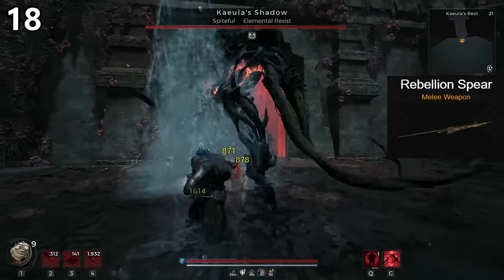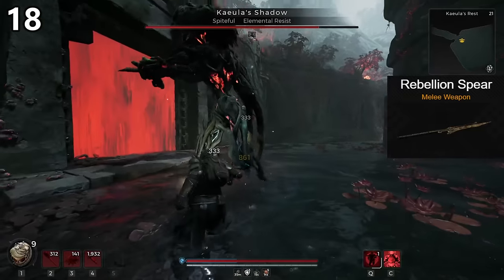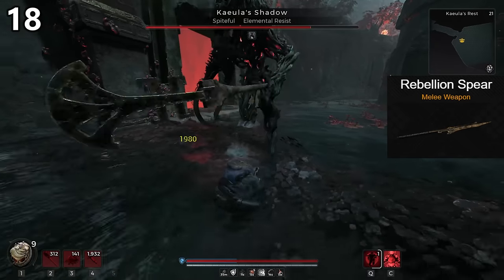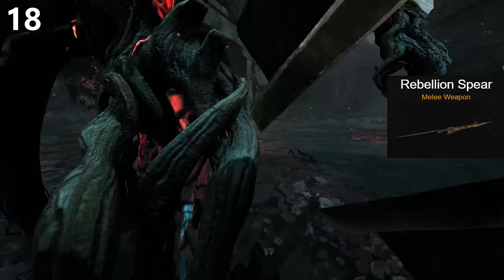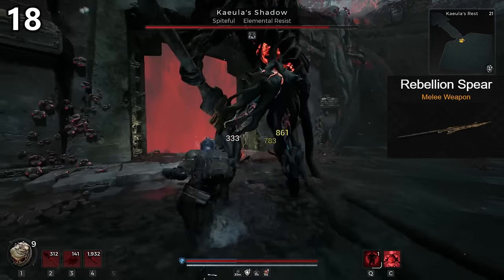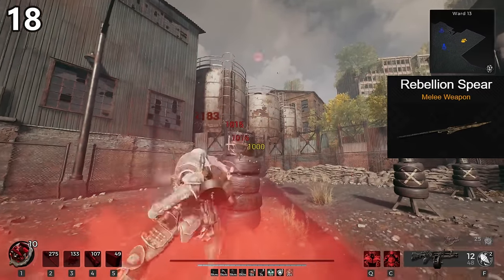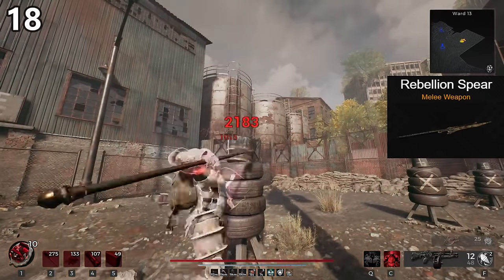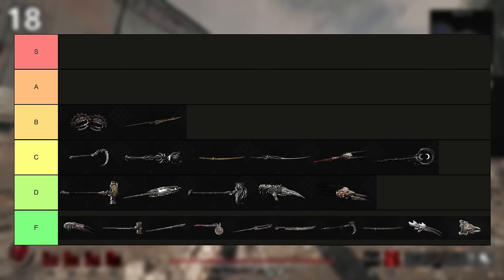The Rebellion Spear is quite good. Actually both spears in this game are amazing for two simple facts: they attack very quickly and have a lot of range. They attack so ridiculously fast that their actual lower damage doesn't make them that weak. They get in their hits quickly and allow you to dodge exactly when you need to without the delay heavier weapons have. The Rebellion Spear has some nice range on it that can make up for enemies dodging around. B tier.